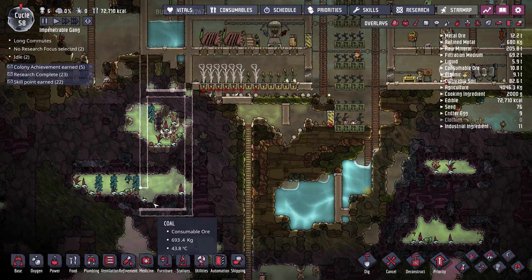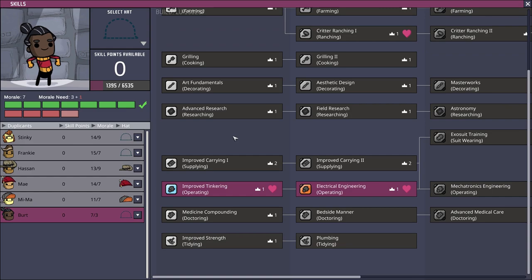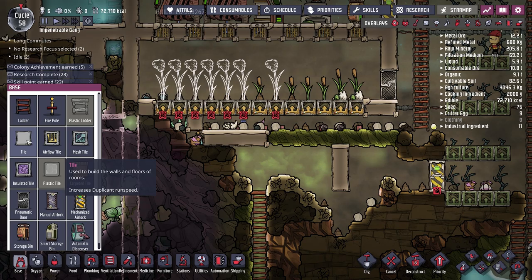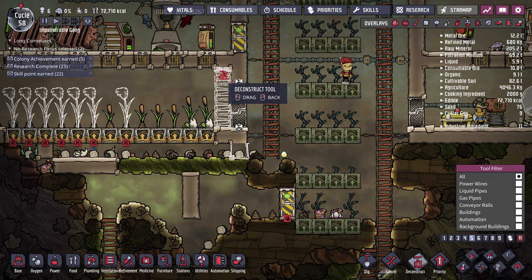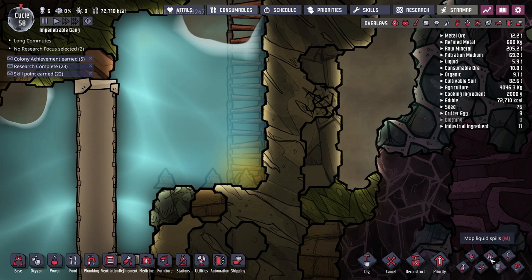We might send duplicants back in later to pump the hydrogen or chlorine somewhere, or store slime in a crate at the bottom to deal with slime lung. Before breaking the hydroponic farms, I don't want to remove them before we have plumbing — May is close to her next skill point there. We'll have to deal with the polluted water release and mitigate it by placing a tile so it doesn't flow into other water, and temporarily adjusting the entrance to keep polluted water contained in the room.